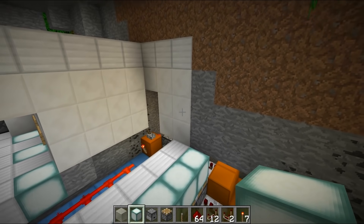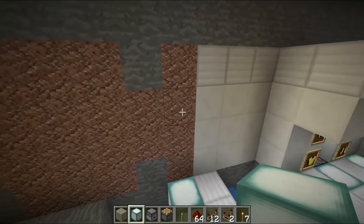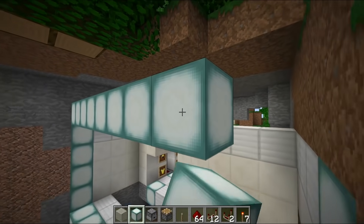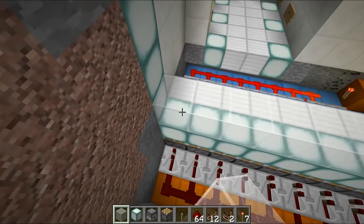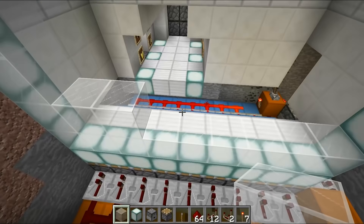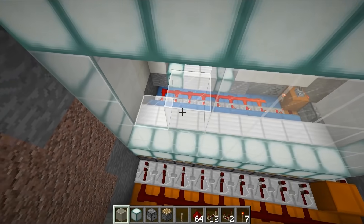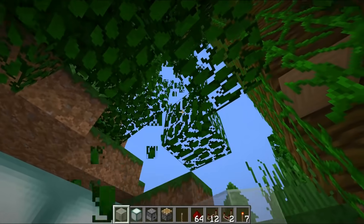For the next stage we'll create the outer edge of our piston door. Place sea lanterns going up and on this side too, then sea lanterns going all the way across the top, and in between place white stained glass. The idea is that when you want to enter the testing facility, this entire glass wall lifts upwards, allowing you to pass through — very scientific and very cool.